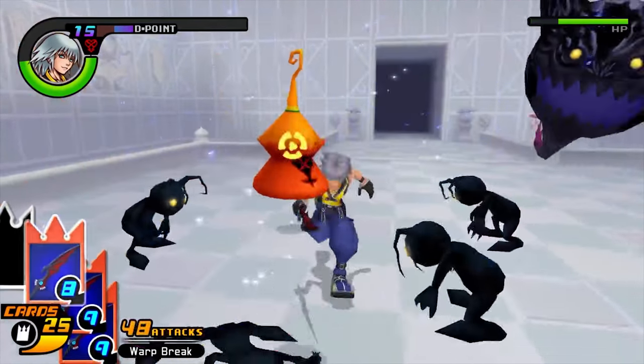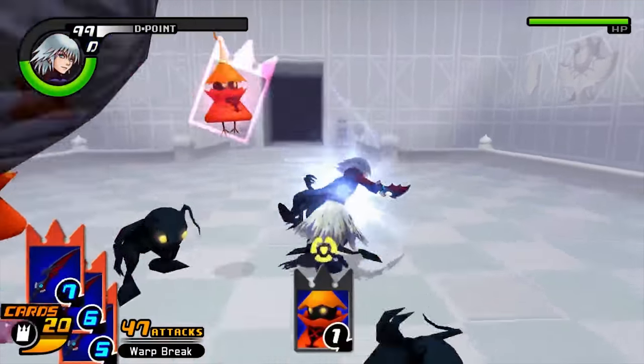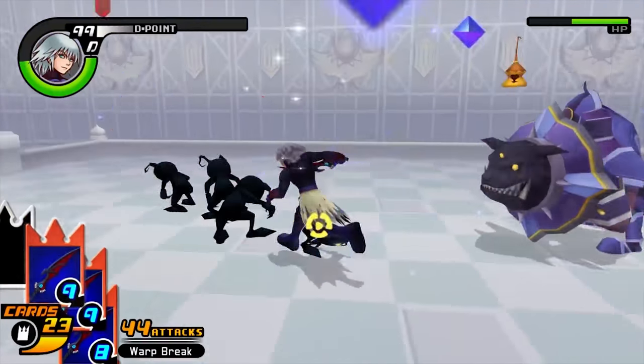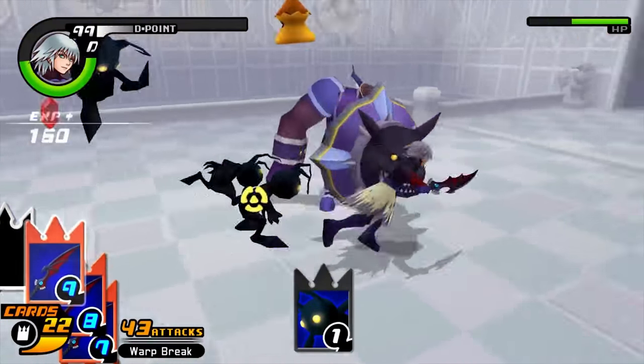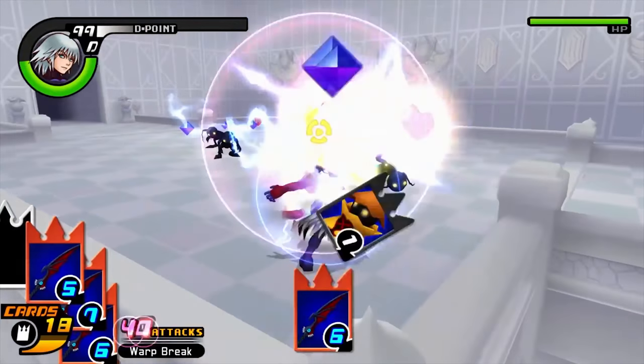A lot of people recommend using the Lexeus enemy card, which has a possibility of instant killing an enemy on the combat finisher. We won't do that, as choosing the card takes a little bit of time and the card will be redundant, as our finisher should be able to kill the enemy anyway.